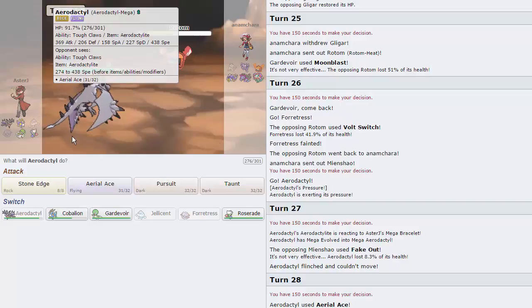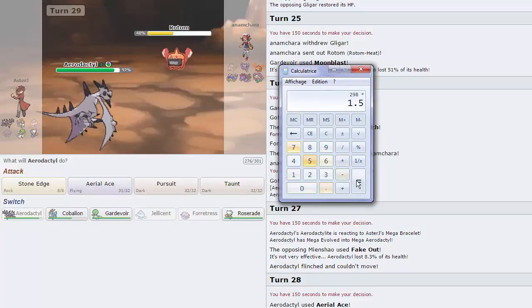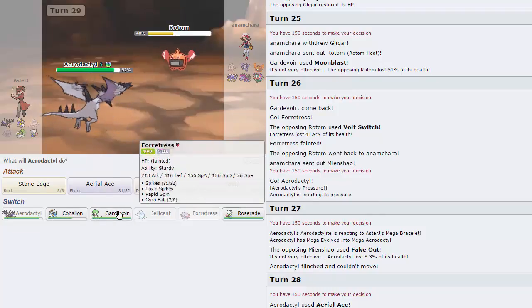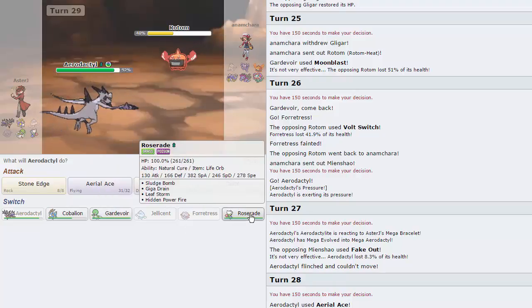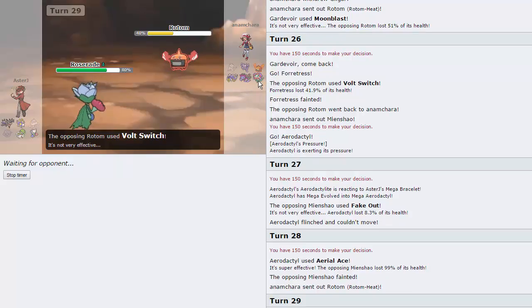Let me calculate: 298 times 1.5 — Rotom does outspeed me. Maybe Gardevoir is my play, because I can take the Volt Switch. Actually Roserade can take it even better being a Resist. Let's go to Roserade. He goes for Volt Switch — perfectly fine, does nothing. Actually he has no good switches to Roserade now. Roserade is more than likely our win condition. His only thing that could hit it really hard — Mienshao — is gone. His Gyarados is burned, his Hydreigon is burned, and Florges can't take a Sludge Bomb. Pretty bad situation for him.